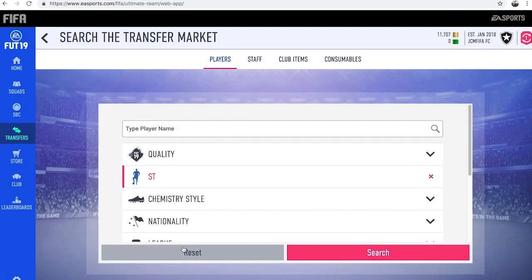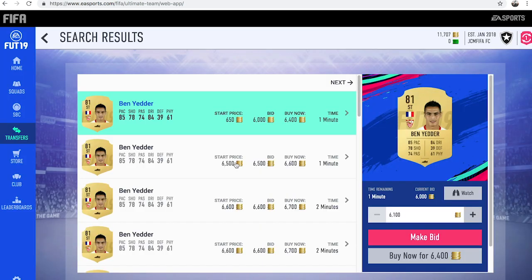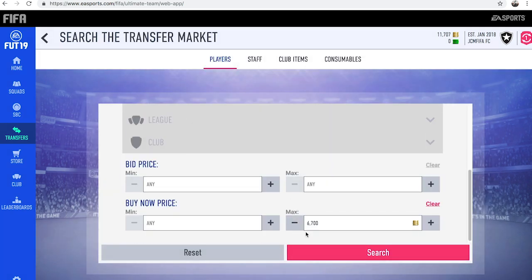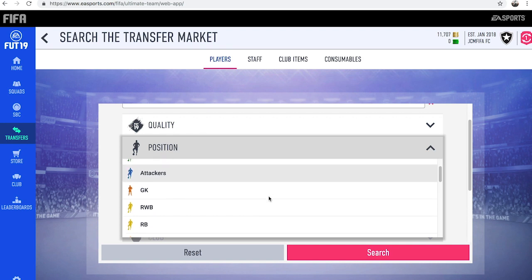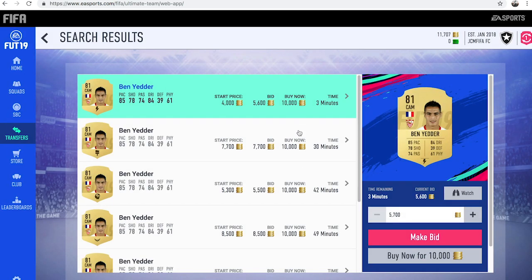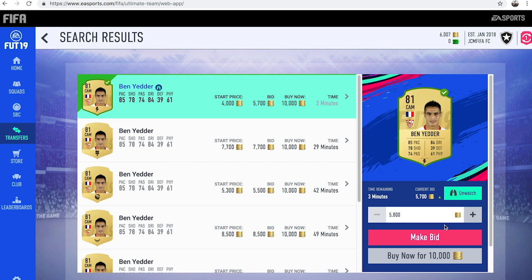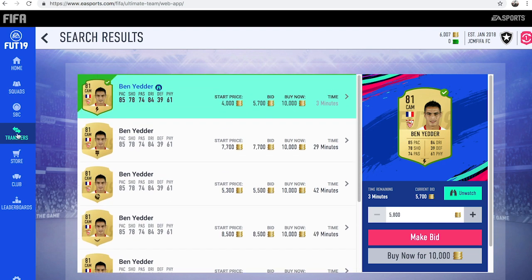Another good player to do this with is Ben Yedder — he's slightly more expensive. Let's quickly check how much he's going for normally. Let's try 5,000 coins — he isn't under 5k. There are a few there for 6.4k — it looks like he's going for just over 6,000 coins, maybe 6.2k. So what we want to do now is put the position to CAM and see if we can find any deals for Ben Yedder. There aren't any buy now deals, but let's see if there are any bid deals. There's one at 7.9k with a 5k bid on him — so we're going to bid 5.8k on him and hopefully win him, because the rest of these cards are going for around 7,000 to 8,000 coins. We can definitely make a few thousand coins profit if we win that card.